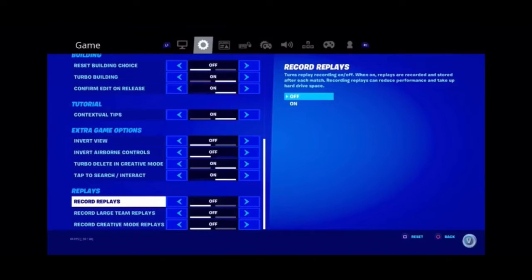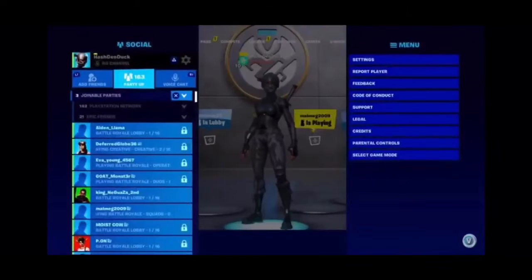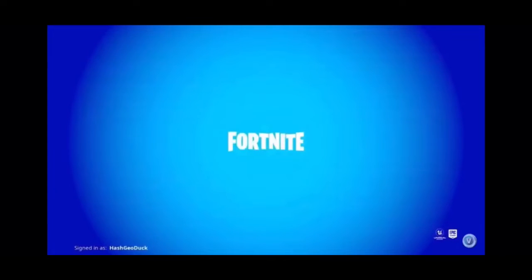As soon as you've turned off Record Replays, the next step is to back out of the settings and go to the main lobby. Then you must exit the game. As soon as you exit the game, you're going to want to go back into the game.